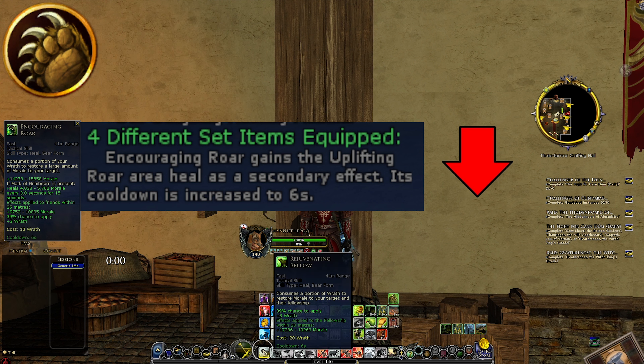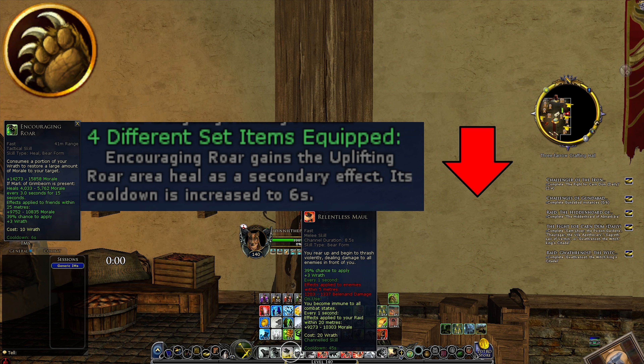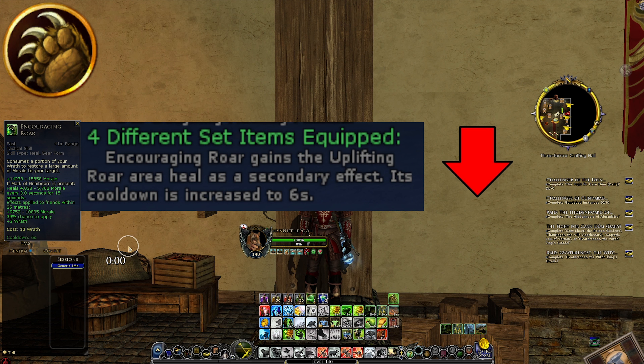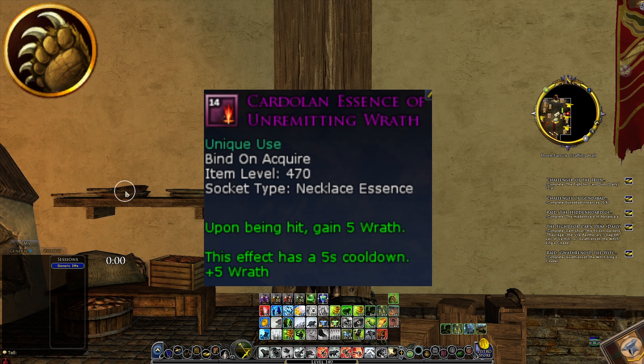Hopefully the reduced cooldown of Rejuvenating Bellow will be enough going forward, and you still have Nature's Salve and Relentless Maul, but it's definitely a blow to the AOE healing of Beorning. Looking at some class essences, the Sacrifice essence is a nice thing to have, making Sacrifice more powerful, but not enough to warrant a nerf. The same thing goes for the 'upon getting hit gain 5 wrath' essence — nice quality of life, especially as a yellow bear, but not enough to call it a nerf.